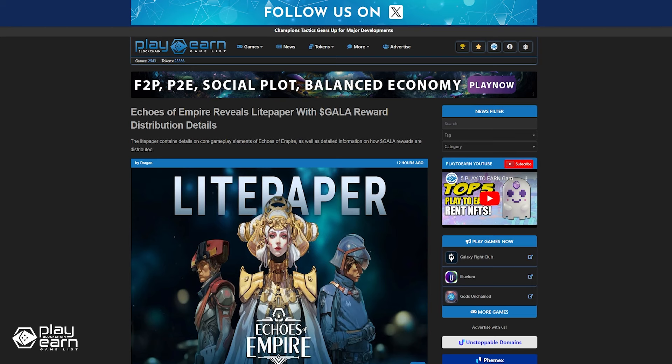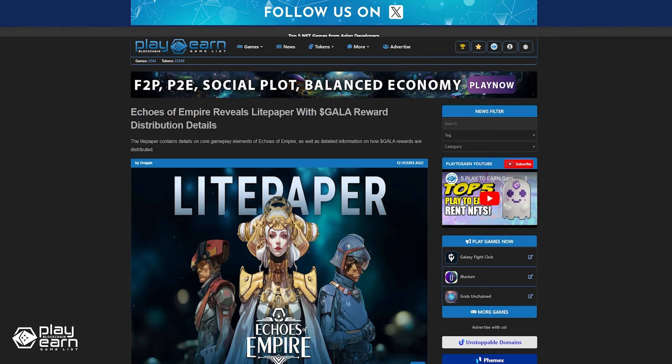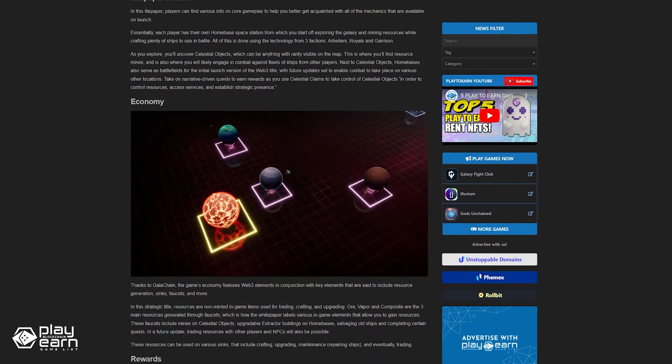Just last January 31st, the game went live and is now playable on Windows through the Gala Games launcher. If you've been waiting for the release of Echoes of Empire or just wanted to try out a new 4X strategy game, the timing couldn't be better. They also published their light paper along with their launch. For more info, you can check out our article.